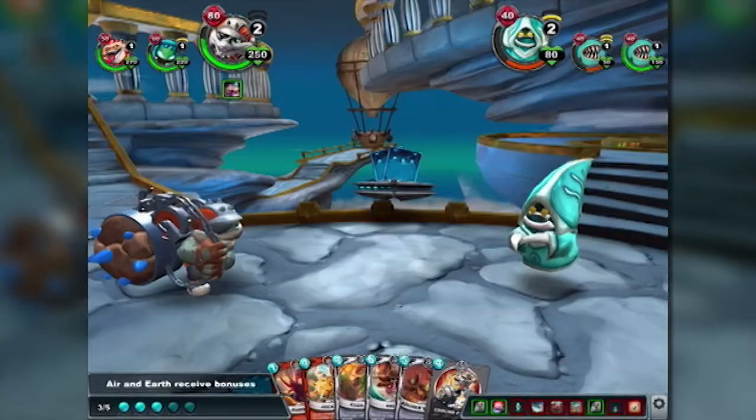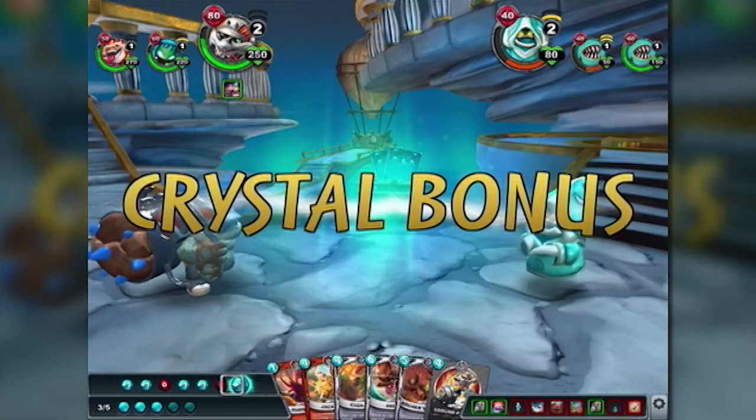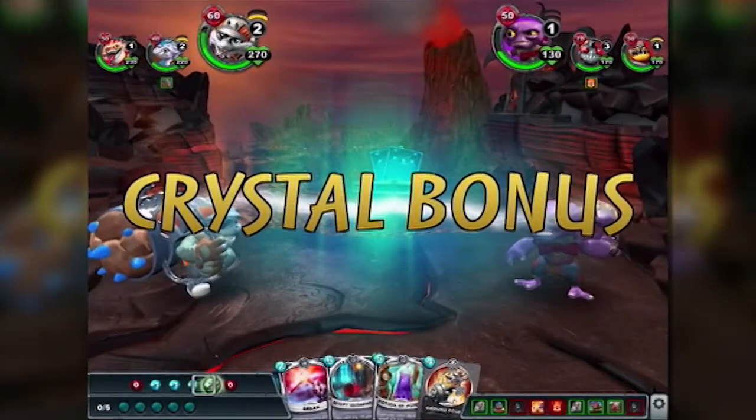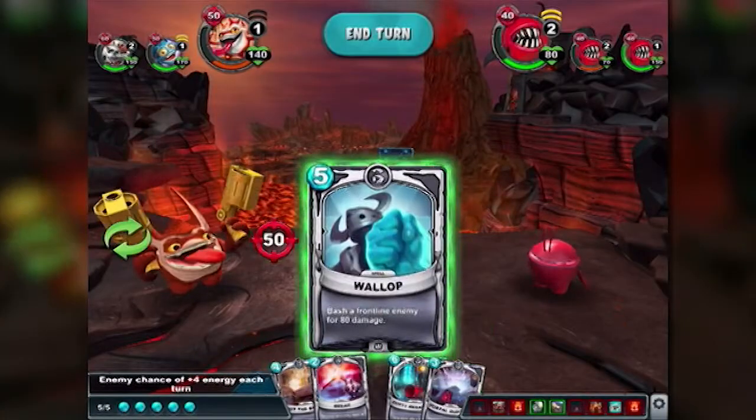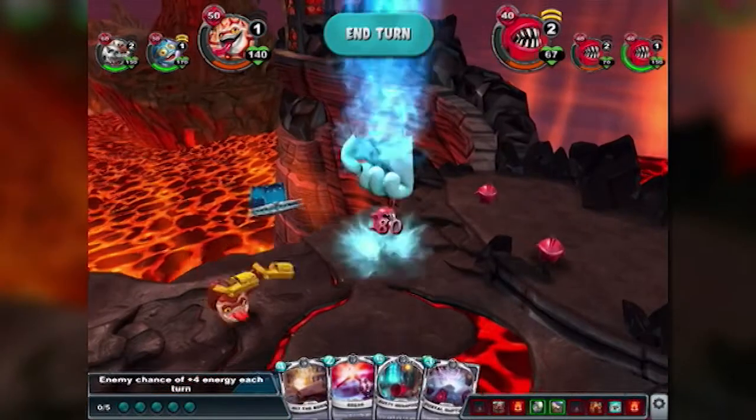I also like that extra random element of the gems you get each round. Instead of just gaining one new crystal each turn, you get a random roll from zero to two. So you could end up with two extra crystals to spend or none. The number of crystals you have determines the strength of the cards you get to use that round. And that often means you have to change plans on the fly if you don't have enough crystals to play the card you were planning on.